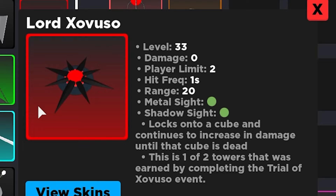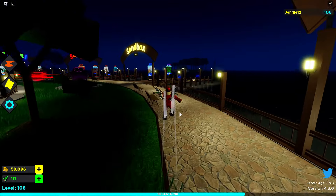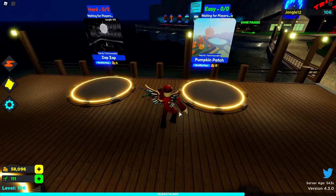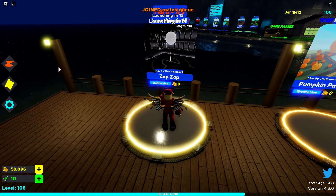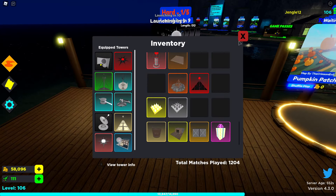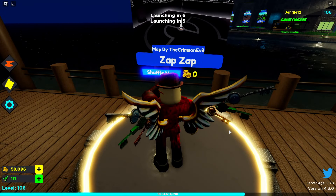In all seriousness, this tower is actually pretty good. It's great direct damage, and it's gonna kill any high HP cube pretty well, pretty easily. But what if I said I could make it better? What if it was actually possible to make this thing overpowered? I'm about to show you guys. Also, you can do this with Star of Uzo as well.